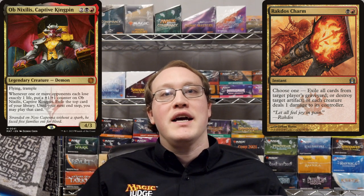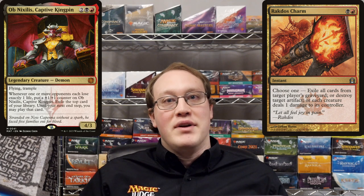Amy uses Rakdos Charm to make all creatures deal damage to their controllers, while she controls Obnixilis Captive Kingpin and Nick controls 5 1/1 creatures. How many times does Obnixilis trigger?